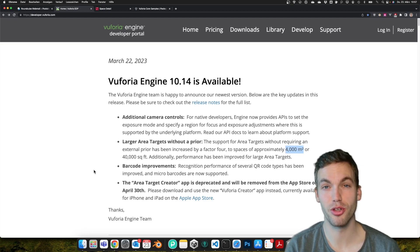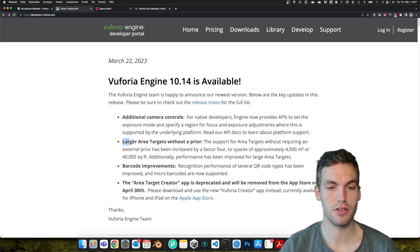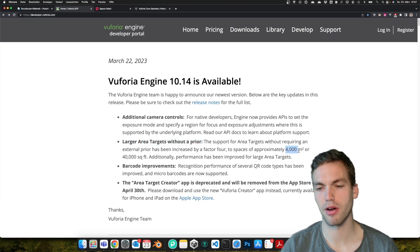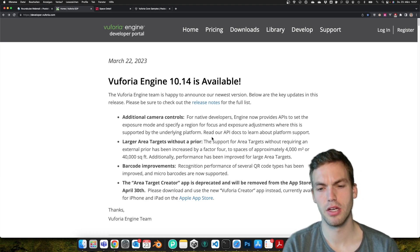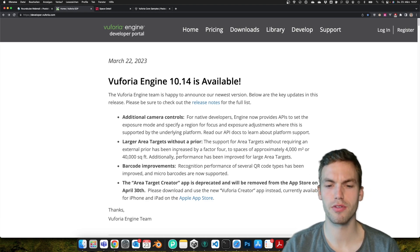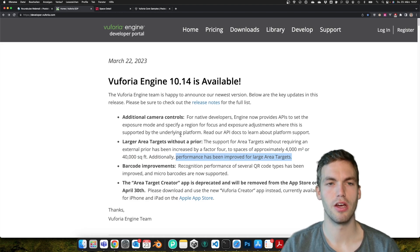PTC Vuforia published a huge update on their Vuforia engine — we now have version 10.14. The biggest upgrade is on the area targets, which now support around 4,000 square meters, which is huge. Before, it was around 1,000 square meters. Of course, it depends a bit on the detail density of the environment. They also say that the Vuforia performance was increased — I haven't tested this yet, but I'm looking forward to it.